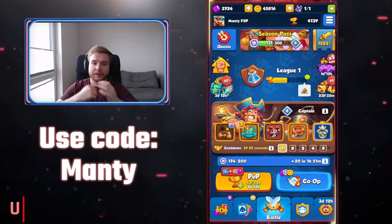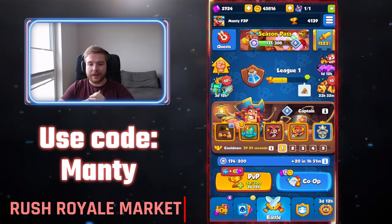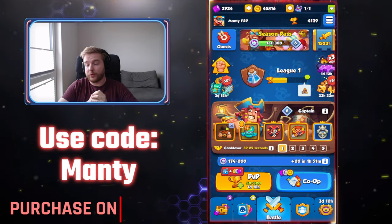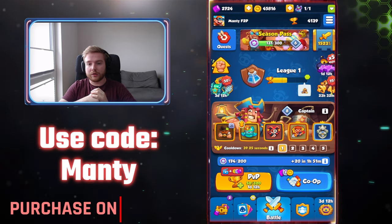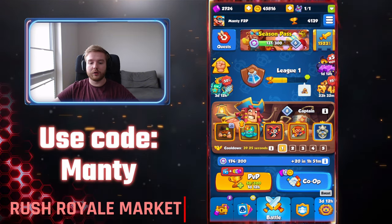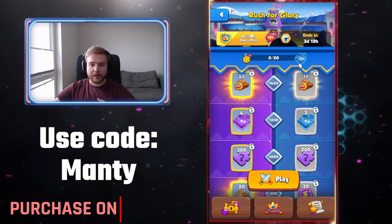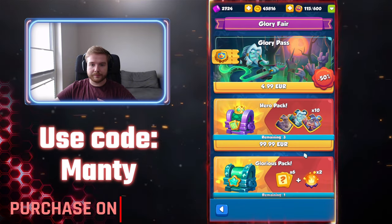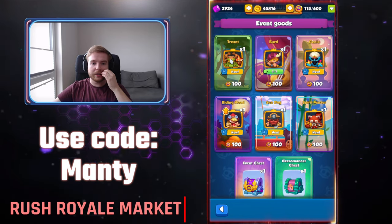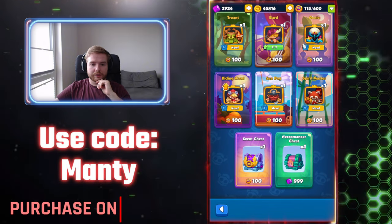What's going on guys, it's me Monty and we continue our free-to-play series with my free-to-play account. In the last episode I showed you a bruiser deck that you can win most of the games. Today we will be focusing on event games — as you can see I have eight tickets, I didn't purchase the event pass, I have 115 event tokens, so maybe I will be buying a Trent or maybe Genie, we'll see about that.